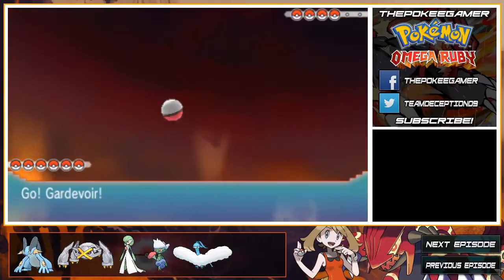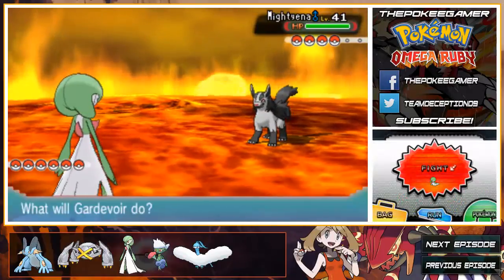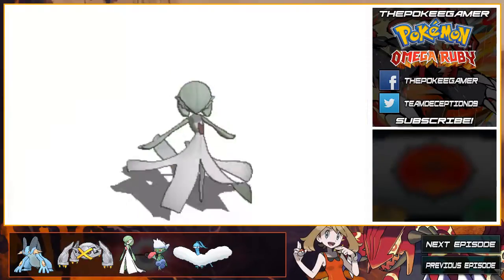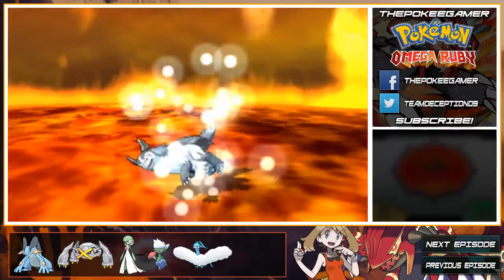Karrablast gets Guts, while Escavalier gets Regenerator. If I'm not mistaken, Escavalier doesn't have access to U-Turn, which sucks, but either way it's not bad. Ferroseed gets Light Metal, while Ferrothorn actually gets a decent change — Rain Dish.